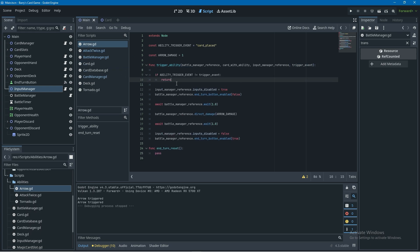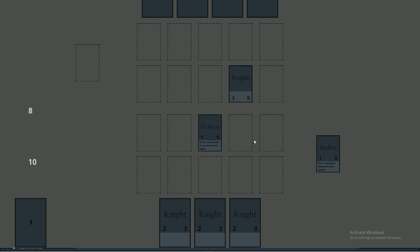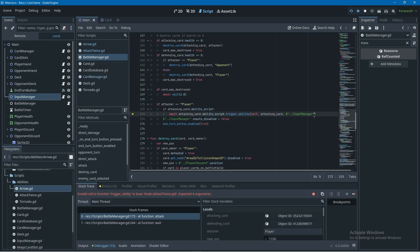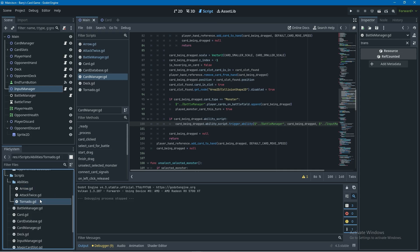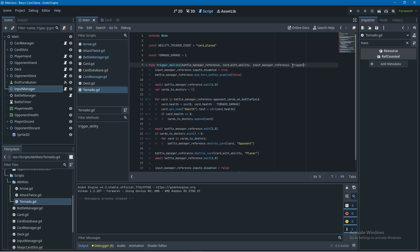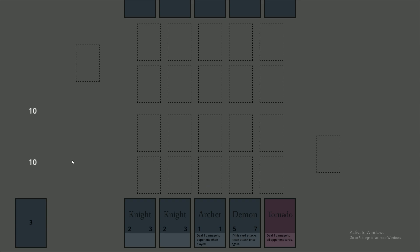Back in the attack twice script, at the top of trigger ability I'll check if ability trigger event is not equal to the trigger event being passed in, and return if so. I'll copy this and paste it into the arrow script at the very top of trigger ability as well. Running this: playing an archer triggers its ability correctly, and attacking with the archer no longer repeats the ability. We also need to update the tornado ability script to take in a trigger event and give it a constant ability trigger event set to 'card placed', returning if the events don't match.